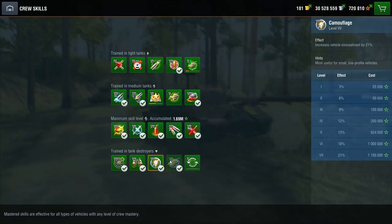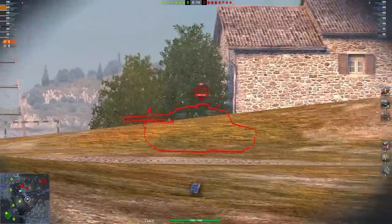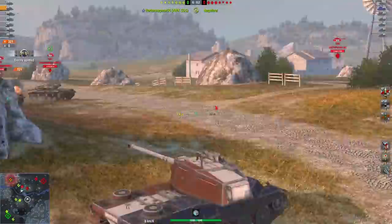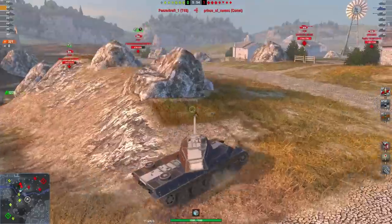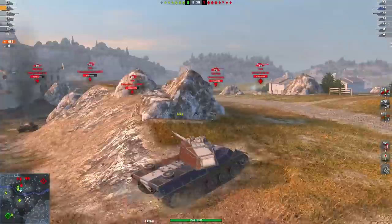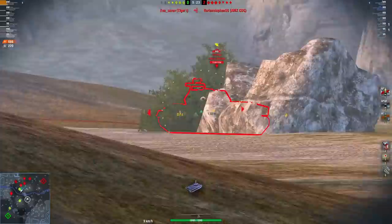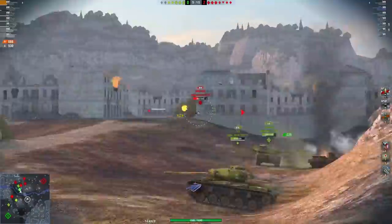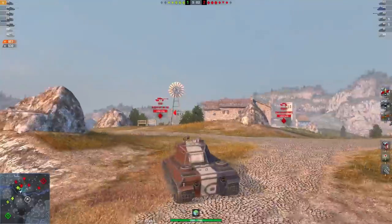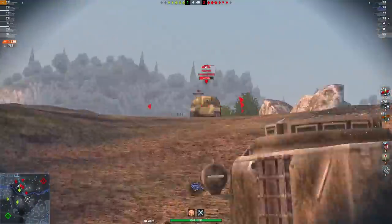The third tip is: follow your team, or make sure your team follows you. If you go alone on one side, you increase the chances of dying alone very quickly in the early game, because most of the time when you're alone on one side, you're gonna get pushed — and that's exactly how you destroy your statistics.